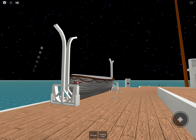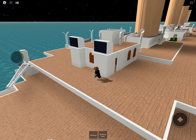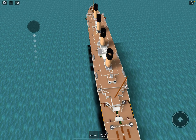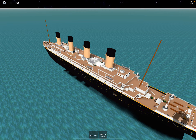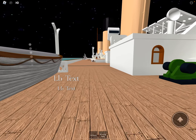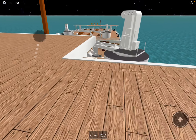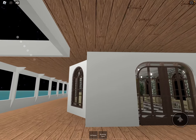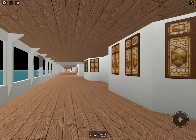Continuing on with the tour, let's head to the stern. We've got lifeboats with more label tags, more lifeboats, and another thing that says label text. Heading around the second class staircase - just to let you know, everything else is pretty much the same on the port side. You can get a nice view of it, and you can even take a screenshot if you want.